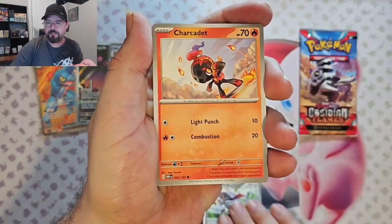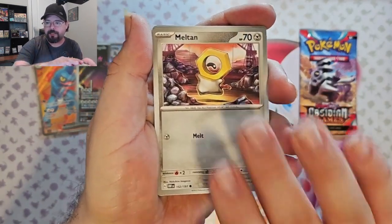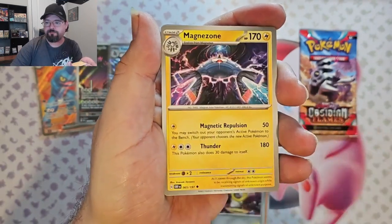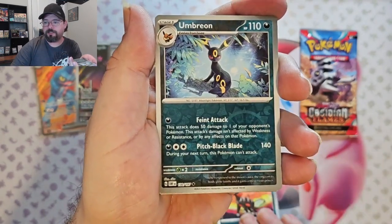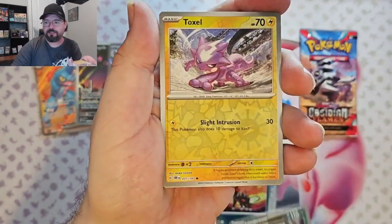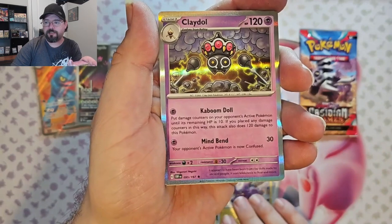We've got Pawniard, Charcadet, Meltan, Scyther, Magnezone, Brassius, Houndoom, Umbreon Reverse, Toxil Reverse, and a Claydol foil.